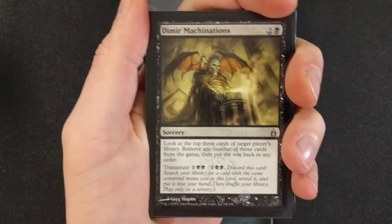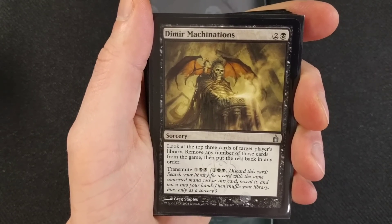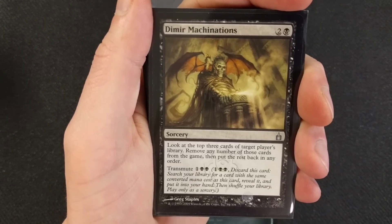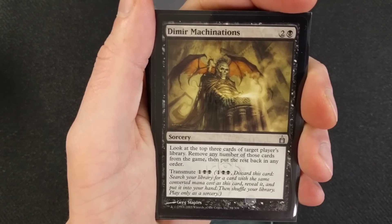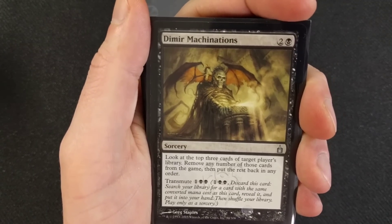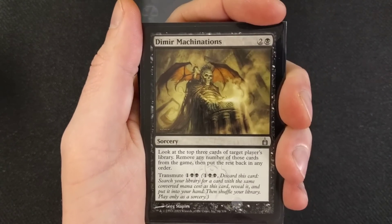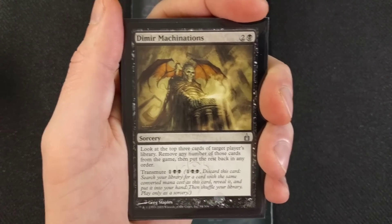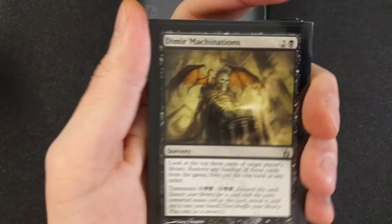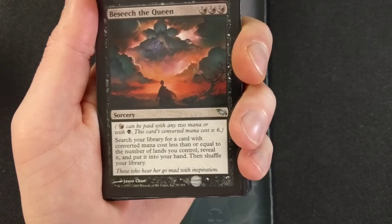Dimir Machinations — three mana to bring out, it's a sorcery. Look at the top three cards of target player's library, remove any number of those cards from the game, then put the rest back in any order. It also has transmute for three: discard this card, search your library for a card with the same converted mana cost, reveal it, and put it into your hand, then shuffle your library. We can even use this on ourselves to find Mirror Retriever or Altar of the Brood. Multiple uses — just another mechanic to help out.